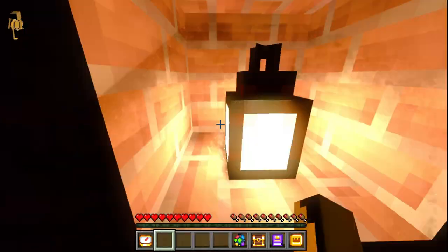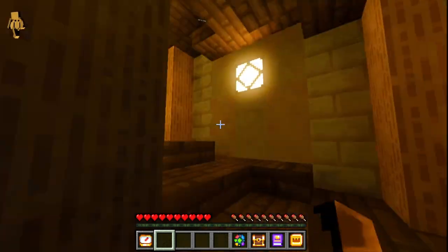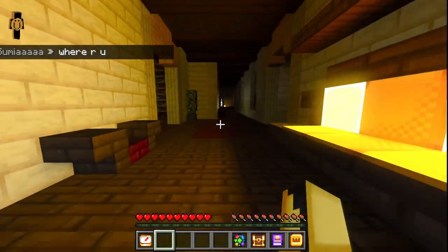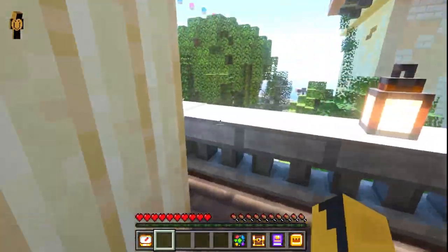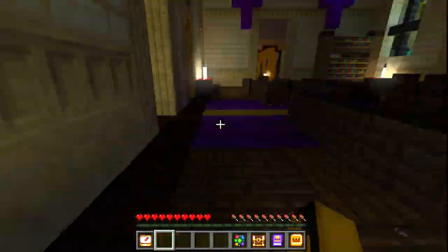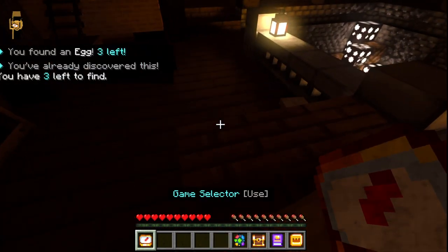After that you'll find your next egg — you want to go straight down this pathway and up all these stairs, then past this little pathway and into this little praying room. Down the stairs you'll find your next egg.